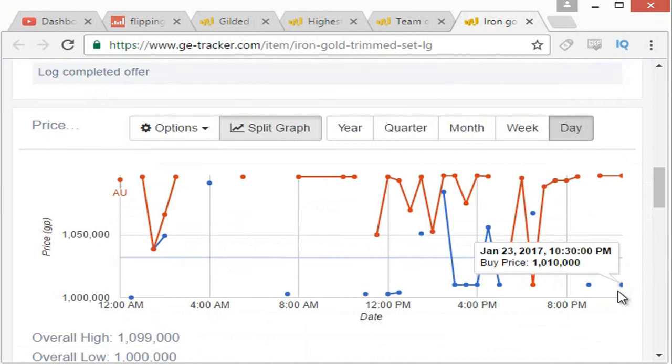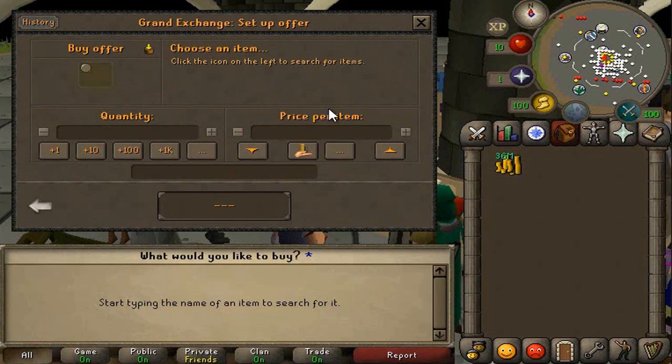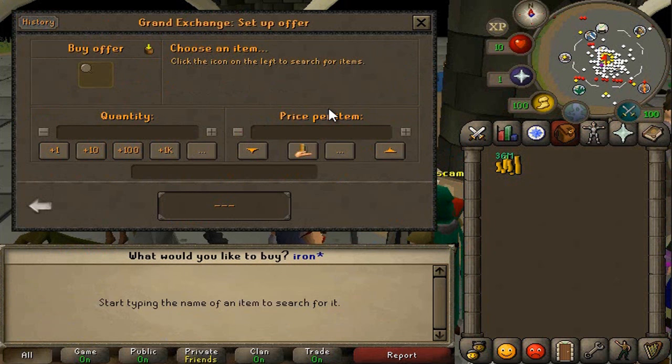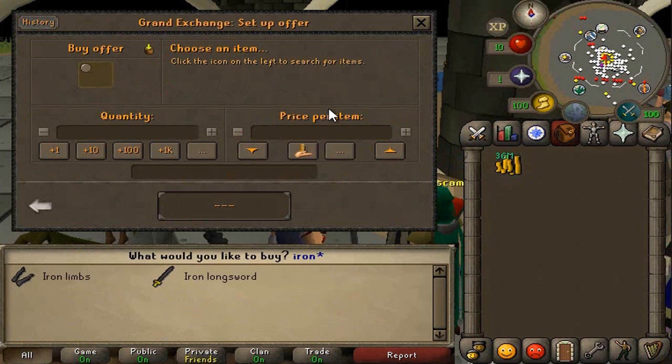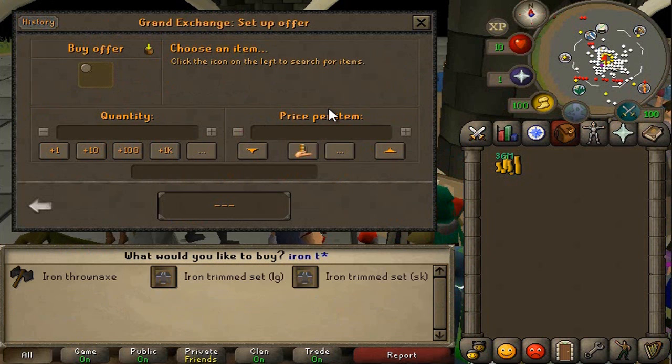So one item that I did try kind of in the background was the Iron Gold Trimmed Set, which it looks like right now has a 90k margin and they do trade pretty consistently. If we can actually find the item - it's the Iron Gold Trimmed. It looks like it has a 100k margin and we only bought three of them last time because the price changed pretty quickly.